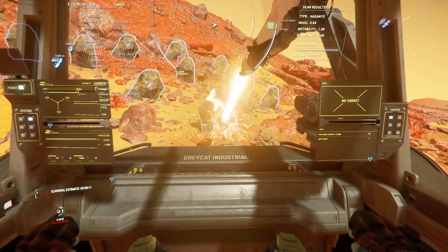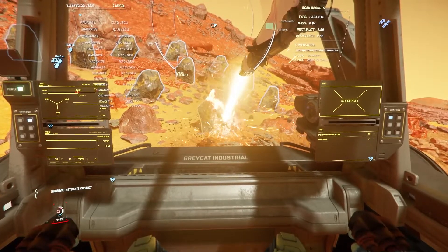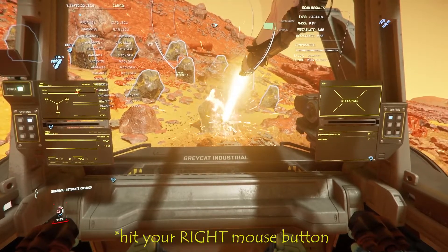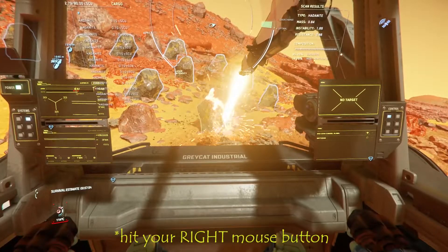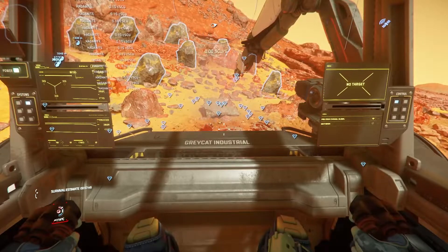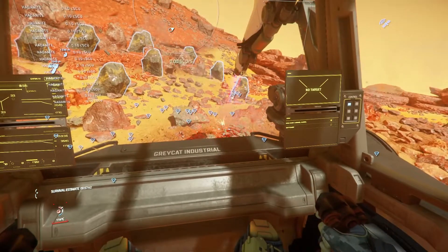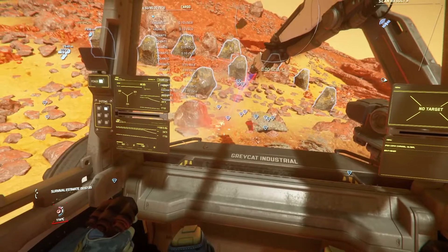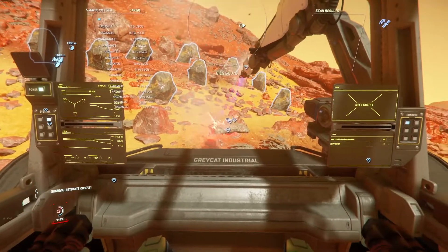Once the rock has cracked, you will see a number of diamond icons scatter around the rock's location. Hit your mouse button to enter extraction mode, then hit the left mouse button to activate your beam. Point this beam at the various diamond icons to vacuum them up. Repeat this process until you are finished mining the location.